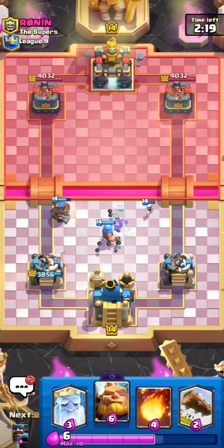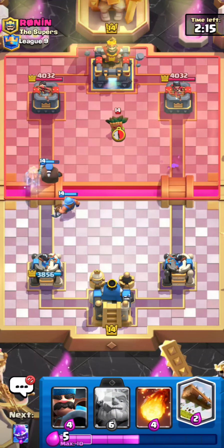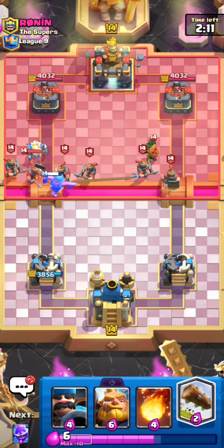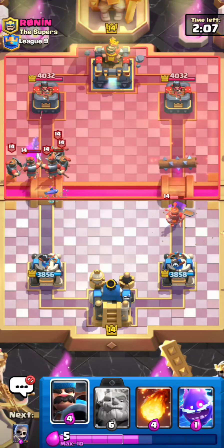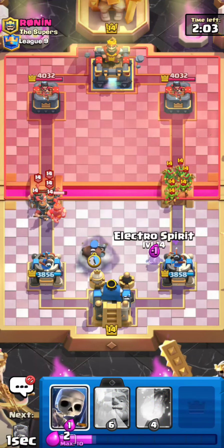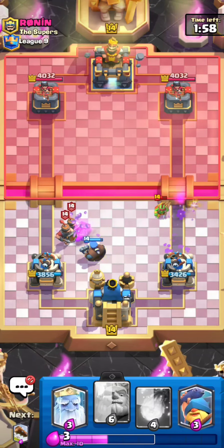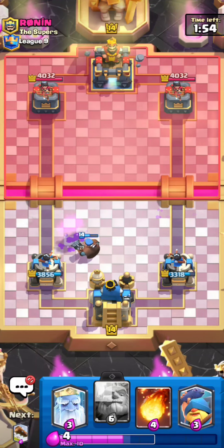If he has Arrows it might be my matchup because I can stack Hunters on defense, but if he has Fireball it gets pretty tough because Fireball does a lot better job at destroying my troops on defense. He's going for a Goblin Gang — I could just go for an Electro Spirit plus Skeletons right here for a little extra defense and everything should be good.